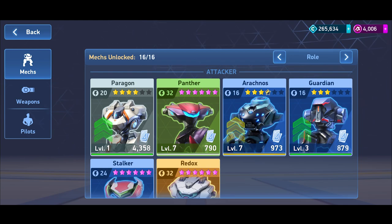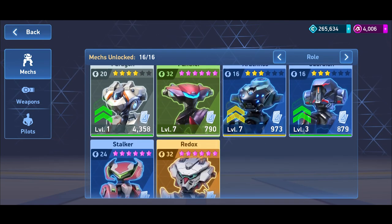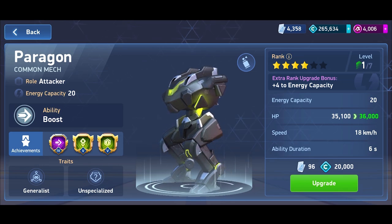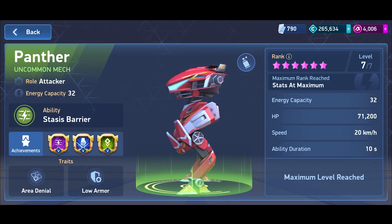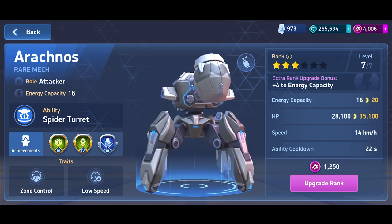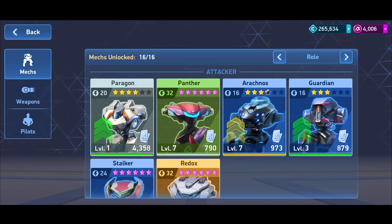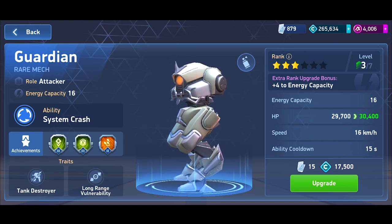Out of the attacker mechs, Paragon should be taken out of the equation since it's not an end-game mech. Panther is definitely a top-tier end-game mech, so yes, Panther is an option. Arachnose is not a top-tier mech, so it's not ideal — though free-to-play players can dual equip at rank 5 with Arachnose as an option. Guardian is a top-tier mech and a possible option.